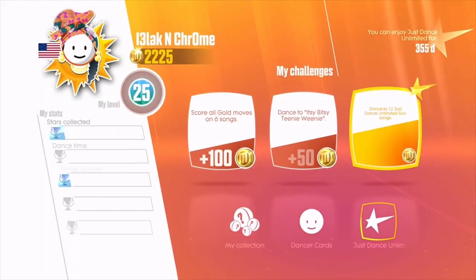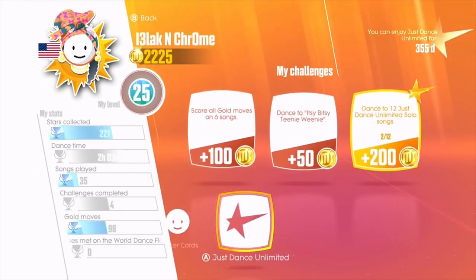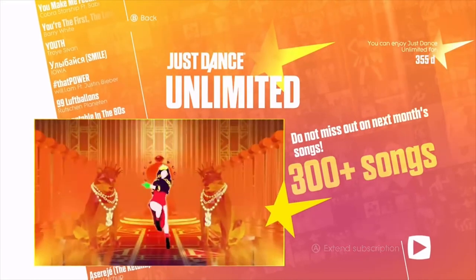But if you're like me and you're ready to extend your subscription, go ahead and press on the A button. From there, you'll be taken to a menu where you'll be able to choose between a 1-month, 3-month, and 1-year subscription of Just Dance Unlimited.